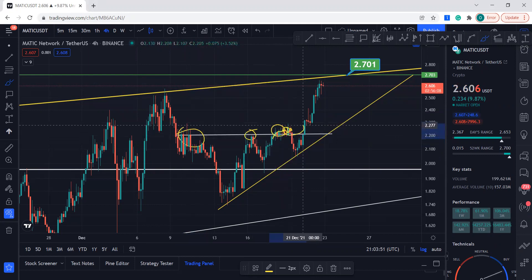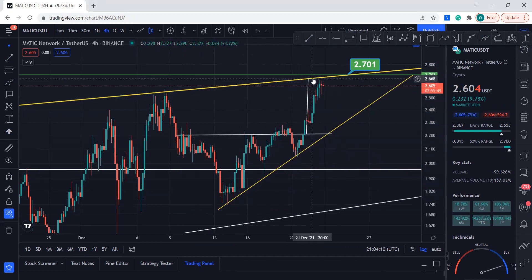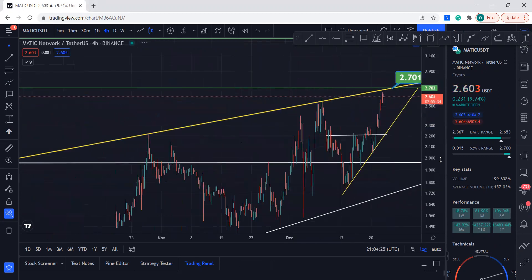As soon as it broke that resistance, it had this support, then it fell down, came back to this support, and as soon as it broke it, it just took off. Now what we want to see is measure this move. You can see clearly it headed right over here — the target was $2.66 to $2.67, about $2.70. I think it met it. People started selling the coin way before that, before it hit the target, but I think it hit it.